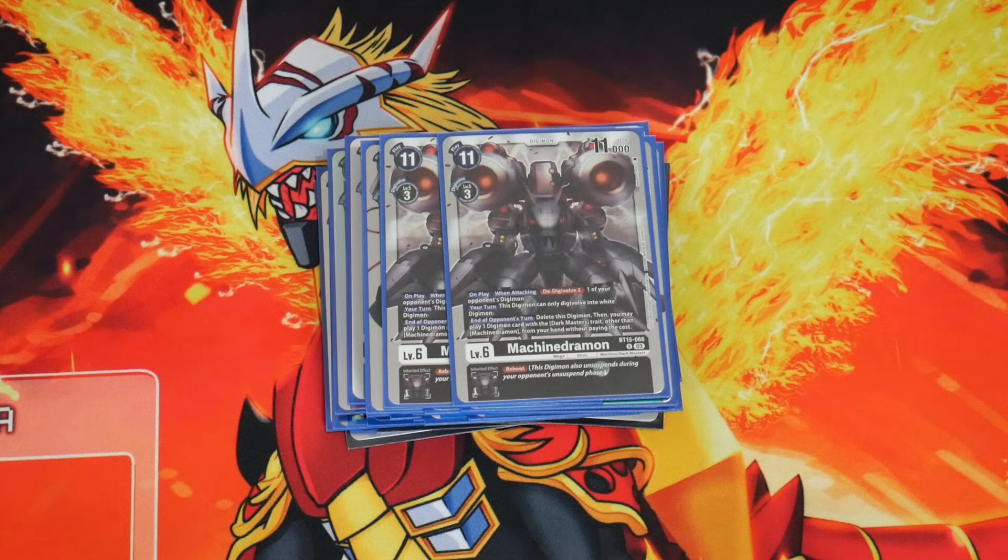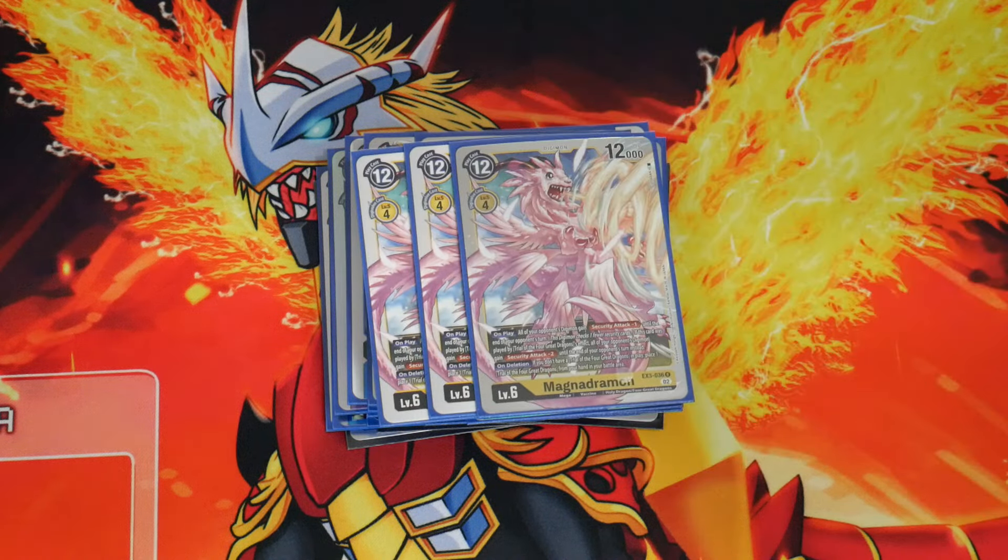That's it for Dark Masters. We also play a couple of non-Dark Master level 6s. Magnadormon from EX3 has an on-play effect where all your opponent's Digimon get Security minus 1 until the end of the third turn — a global effect, kind of like Venusmon. The rest of the card is irrelevant. It's just there for Apocalymon to do a Holy Flame effect on your opponent's board so they can't kill you.